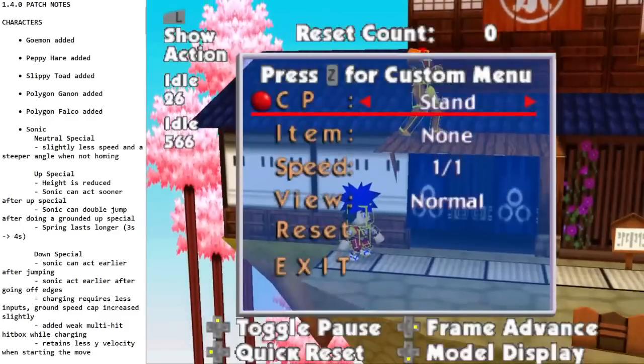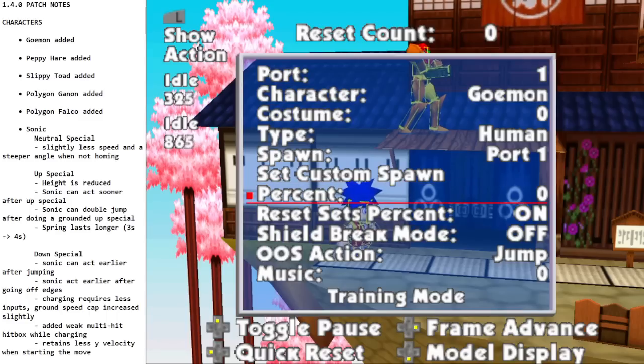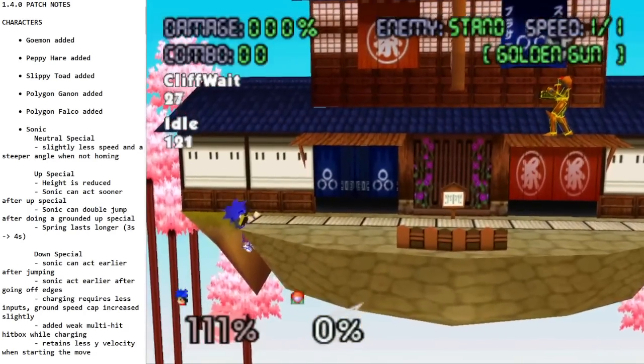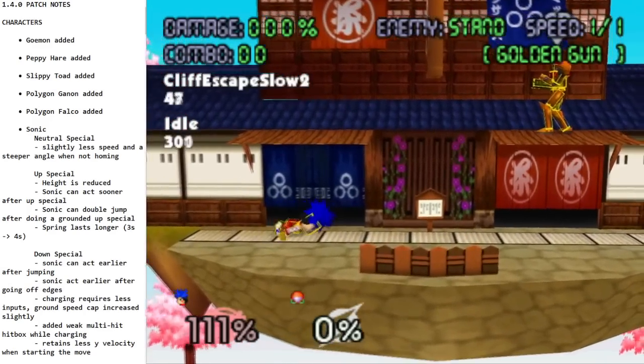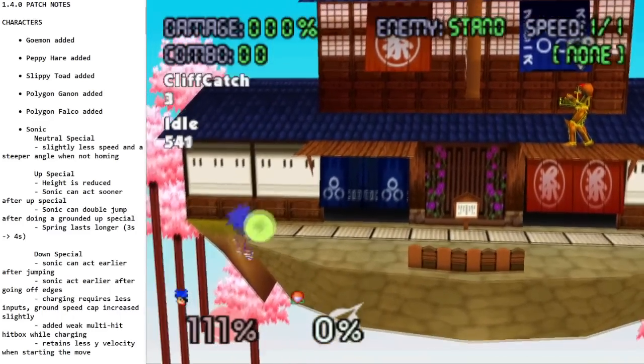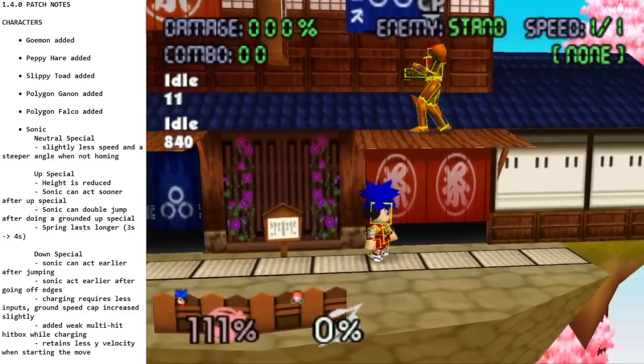Let me show you the best animation in the game — the inchworm. He can move while crouched in like all his games and it looks like that, so it's a really good reference.